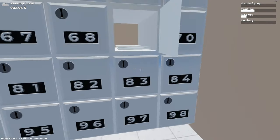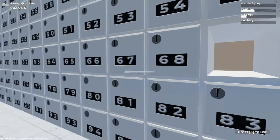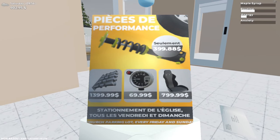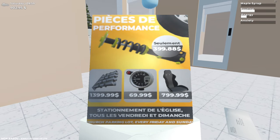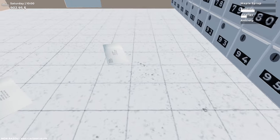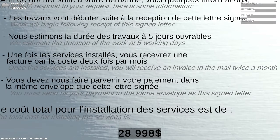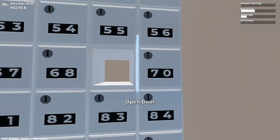I rang the power company and I've got two letters here. Let's open this one — very My Summer Car of them! We've got a rev counter, a new seat. This should be the power bill — look at that: twenty-nine thousand dollars to get connected to the grid! That's crazy.